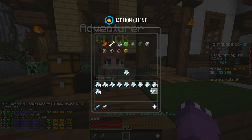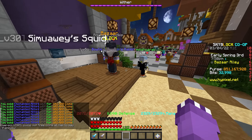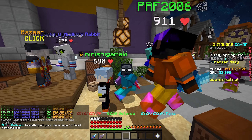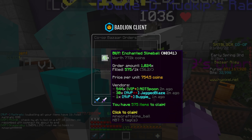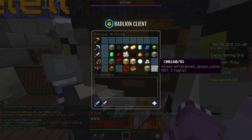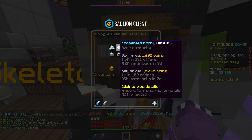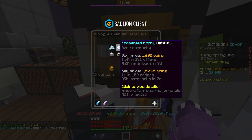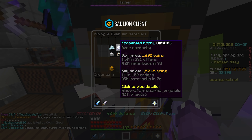The next category we're going to take a look at is in the mining section. Once you're in the mining category, head straight over to dwarven materials — enchanted mythril is just another area with a beautiful infinite flip. All you have to do is create a buy order; I'll do a thousand in this instance, which will cost 1.6 million coins. I'll insta-buy one of these enchanted mythrils — you can sell these for 1,600 coins to the adventurer or trades menu, which is about a 30 coin margin. That order got filled instantly.